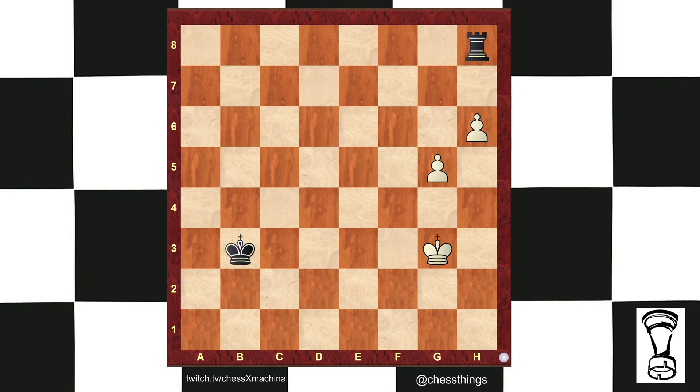But in the game, we see white try to keep the black king at bay: King f4, King c4, King e5, King d3. The black king is going to come in from behind and hit the white pawns. The strategy works.